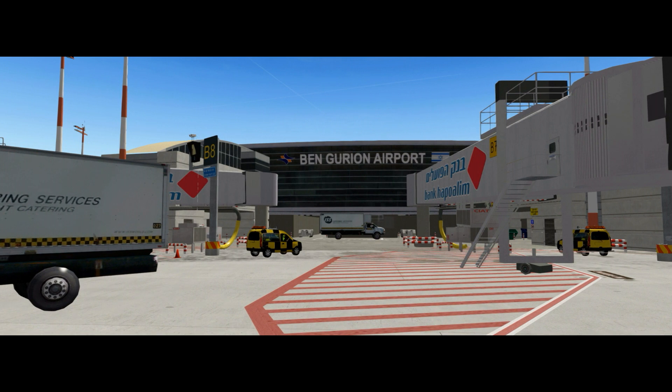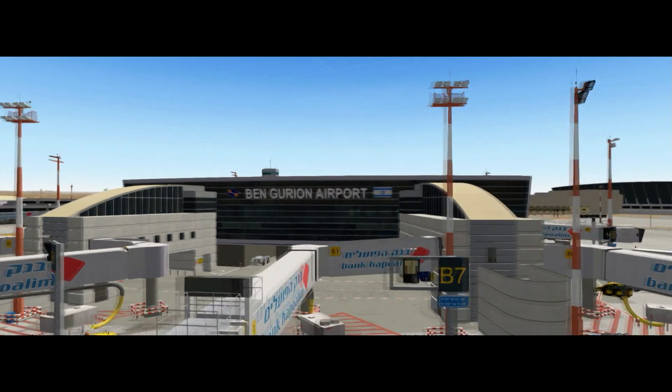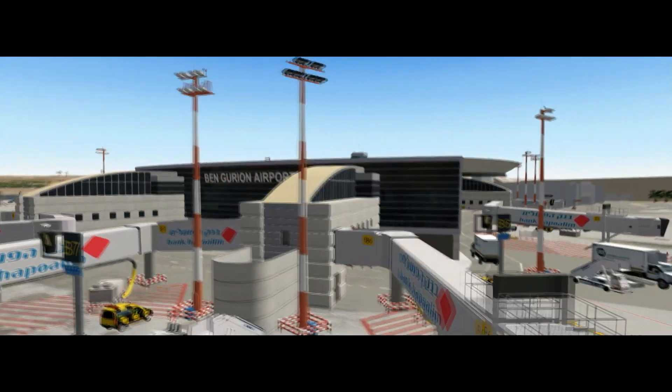Here we are on the ground at Ben-Gurion Airport, as you can see. It's a very nice rendition. We've got some moving vehicles, ground traffic. So let's have a look around the airport. I've turned the sound of my aircraft down because it's a bit loud.